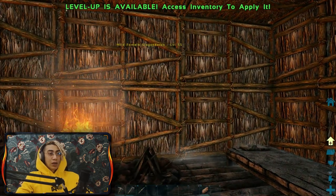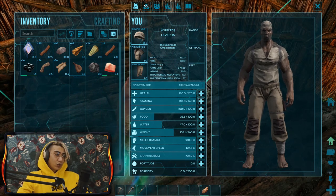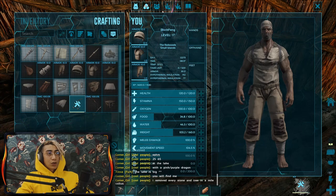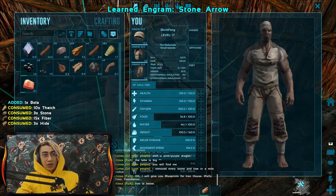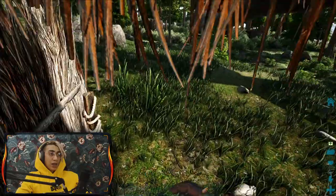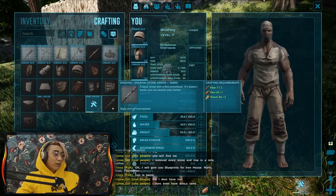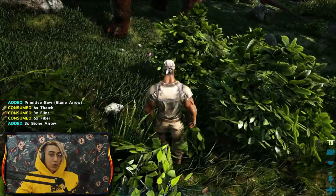We'll be able to respawn in our base, which is great. I'll give myself a little more stamina. I'll craft maybe two or three bolas since you can only use each one once. I'm going to come back to the engram list and type in 'arrow' because we need those arrows for the bow. What do we need to craft a bow? Some fiber. I'll go to the bushes and get some fiber, then craft ourselves a bow and arrows.